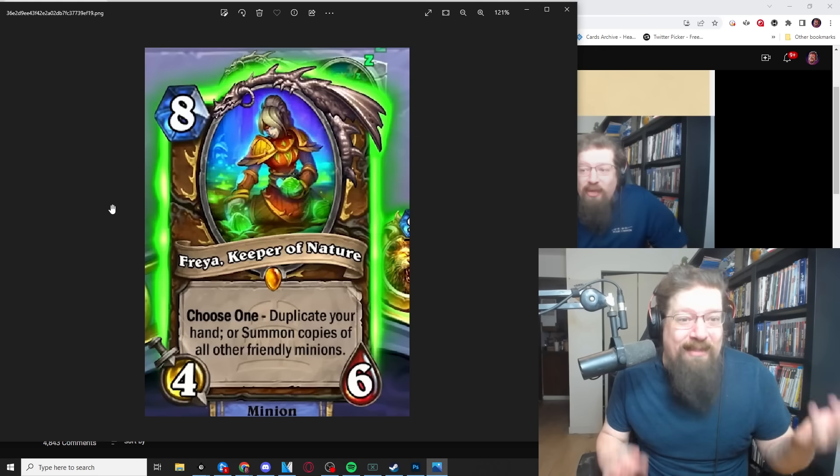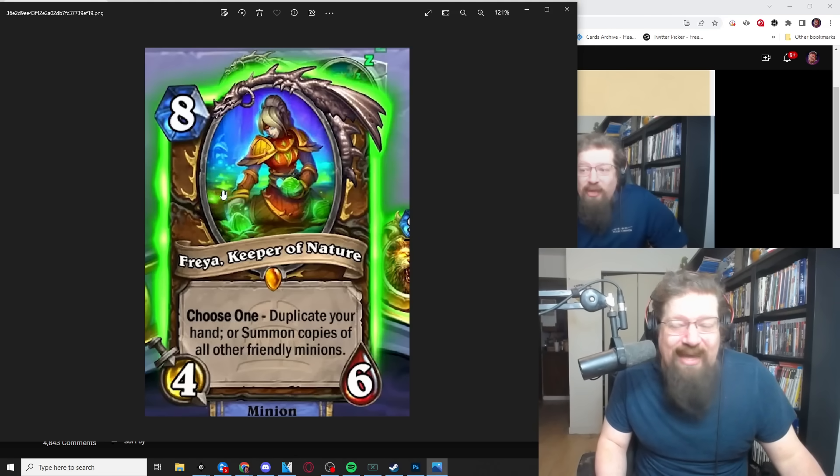In Standard I do think this will be a really powerful legendary — mostly for the hand duplication. Just duplicating your hand can be powerful, but you're playing an eight-mana 4/6 that might just be a dud. I'll go with a four and we'll see if I'm wrong. Raren's got a card reveal around noon Pacific later today and we'll be reviewing that. I hope you guys have a great day — if you enjoyed the video please like and subscribe, and stay salty my friends.